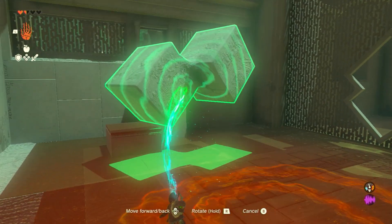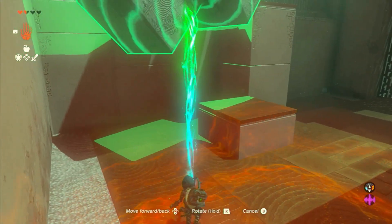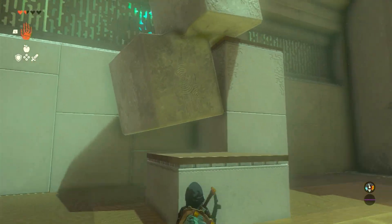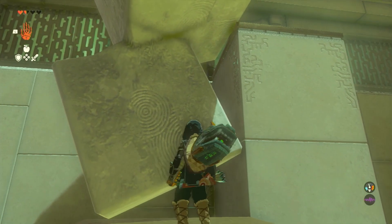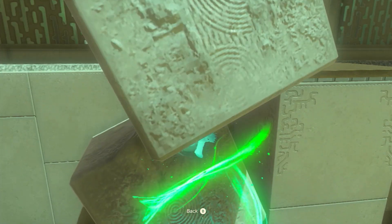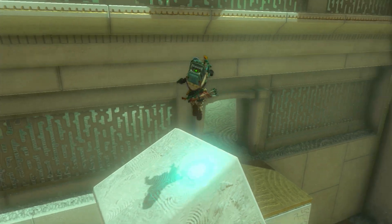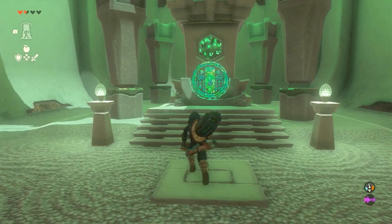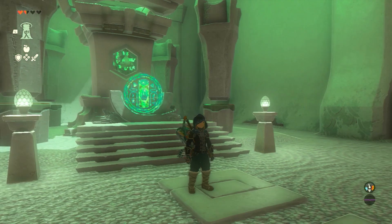After that, we're going to use the cheese ascend method again. Drop this down just to where it's hanging over somehow — you just need to ascend through it and then you can jump up the platform. Jump down and that's it — you've completed the Jaiosin Shrine.